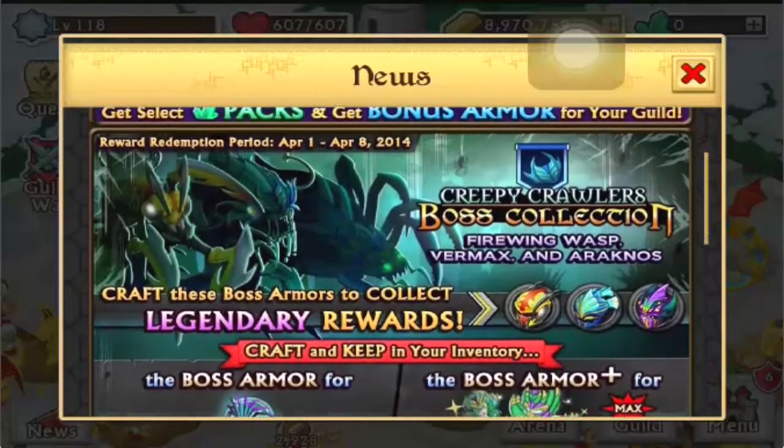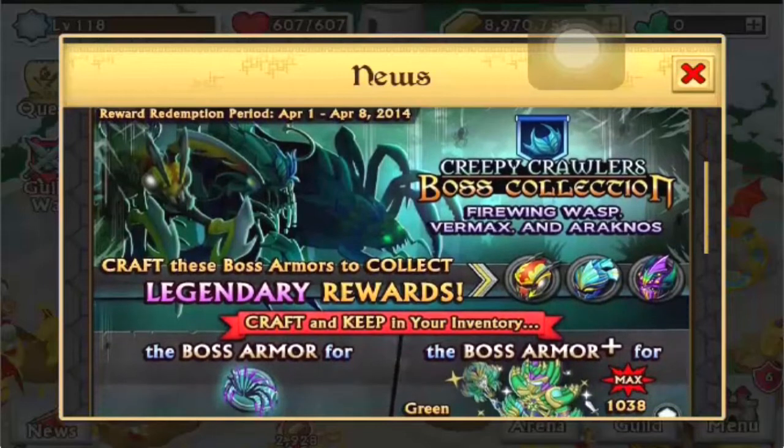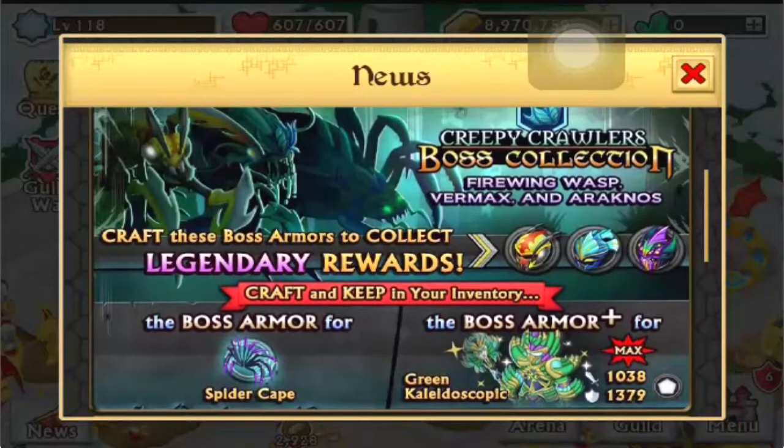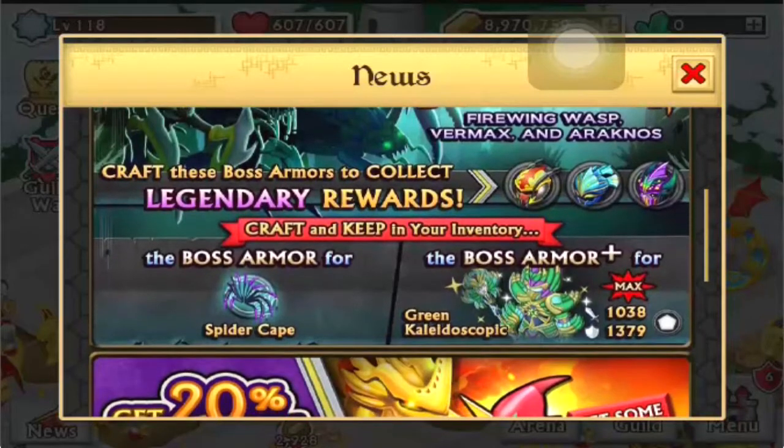As you guys know, there is the Creepy Crawlers boss collection which is new and just came out. If you craft all the boss armors and keep the regular in your inventory, you get the spider cape. If you get the plus armors, you get the green kaleidoscope, which is pretty cool.